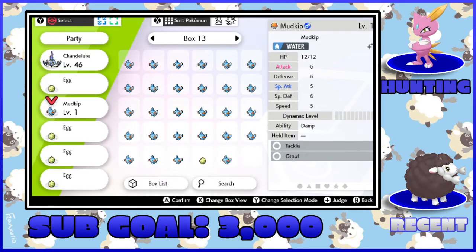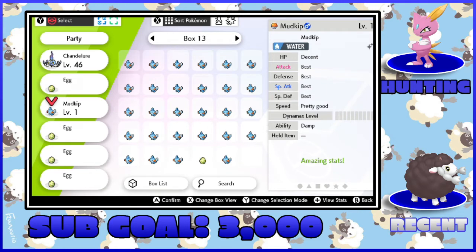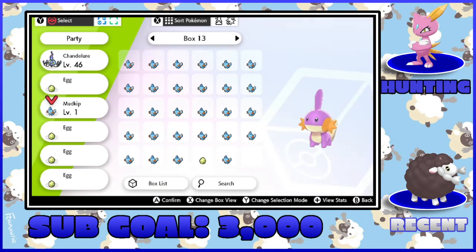So here's the shiny Mudkip — it is Adamant, with the hidden ability Damp, and it is a four IV. Oh boy. Look at that thing, it's so pretty.